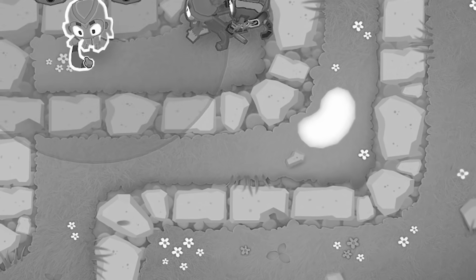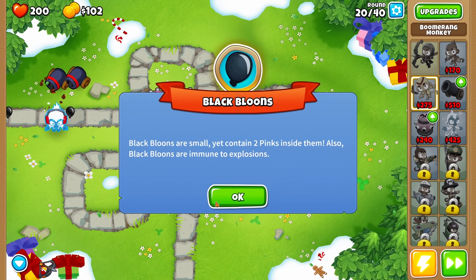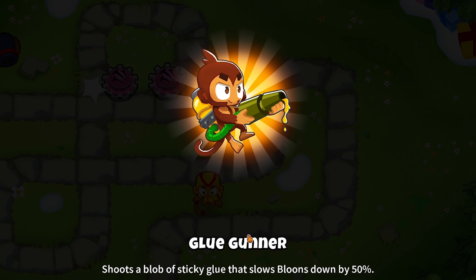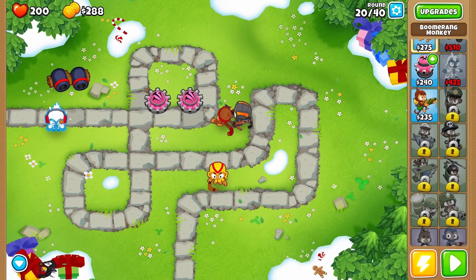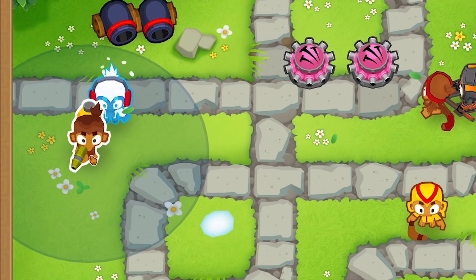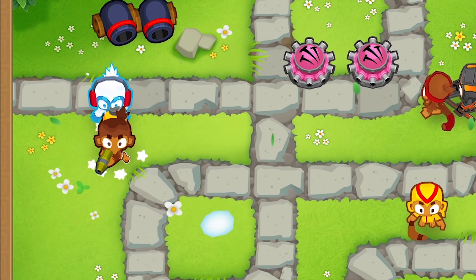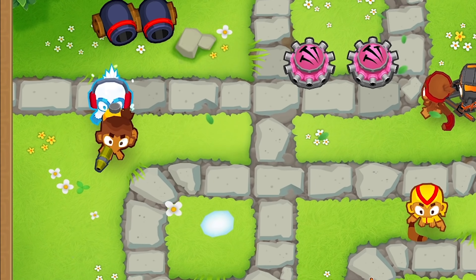Do we even want a boomerang monkey? Well, maybe just throw him down here to catch any stragglers that happen to make it through. We also got a glue gunner that's going to slow bloons by 50%. That sounds great at the beginning so they can also get frozen and cannoned. We're actually going to put him right here so he can get everyone starting, and if anyone makes it further they'll also get glued before reaching the exit.